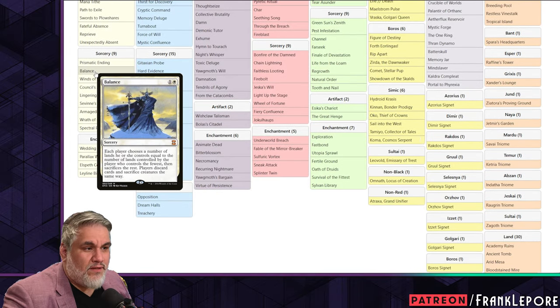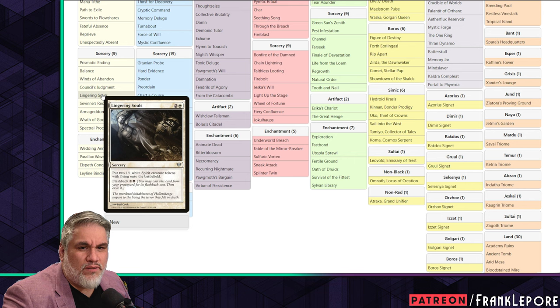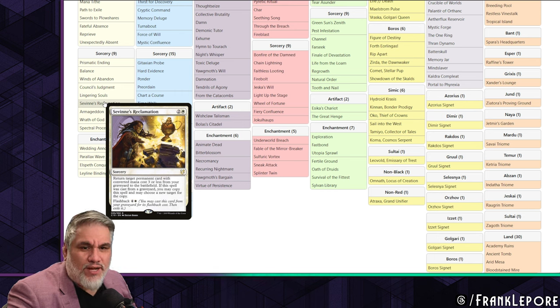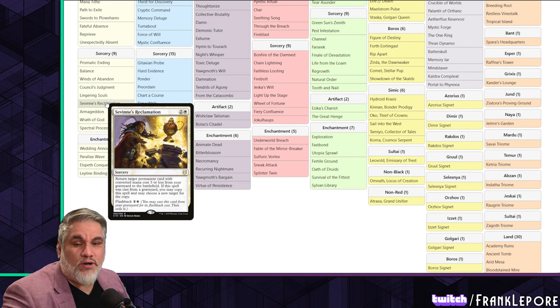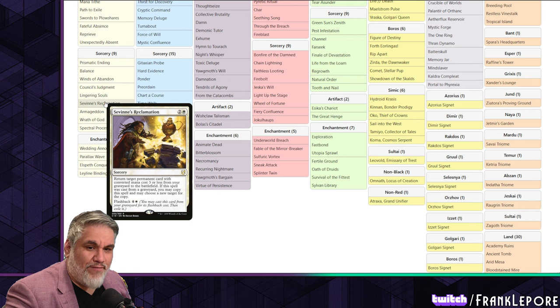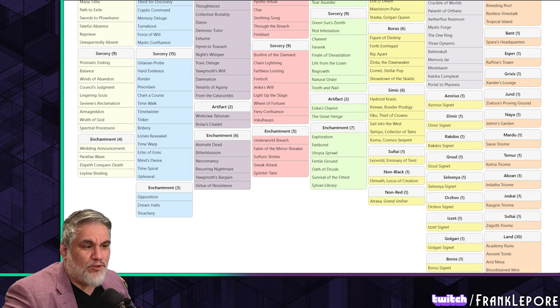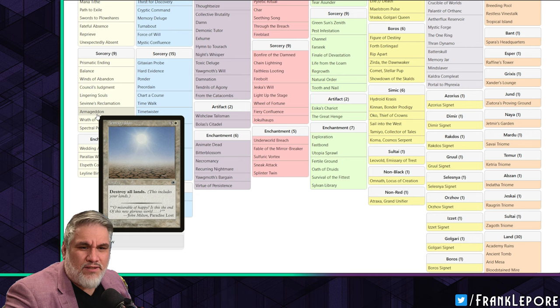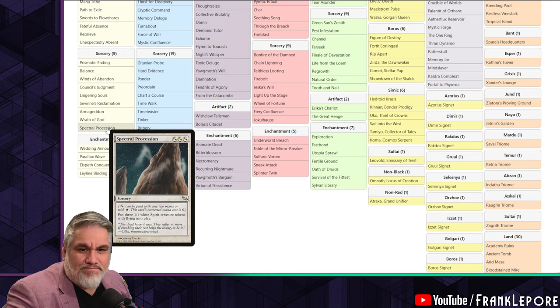Balance I have. I might add Wrath of Innocents - it's in my maybe board. I do have Lingering Souls and Council's Judgment. I used to have Savine's Reclamation but I took it out - I'd rather have a card like Guardian Scale Lord than Savine's Reclamation; it just has a higher bar doing a very similar thing for five mana instead of three. Armageddon and Wrath of God I have. Instead of Spectral Procession, which I don't think is great, I have Emeria's Call.